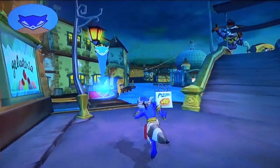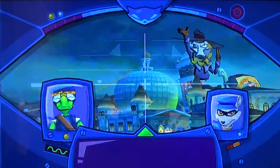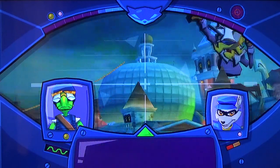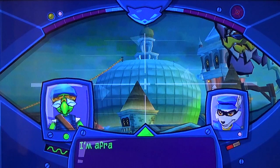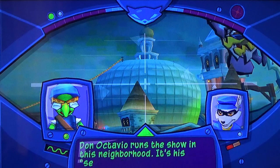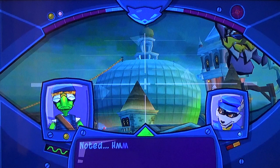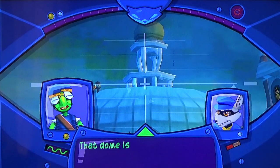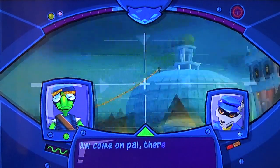All right, here we go — Police HQ. That massive dome marks the Venetian police station. The cops around here really like to make an impression, but I'm afraid it's a losing battle. Don Octavio runs the show in this neighborhood — it's his security forces patrolling the streets, not the cops. Looks like I found my way inside.